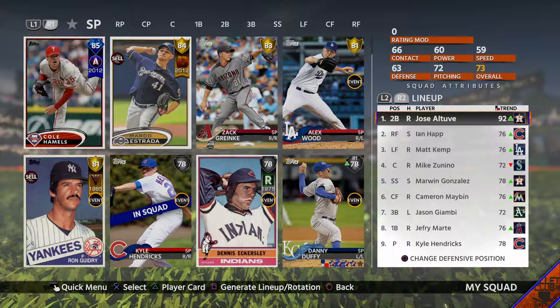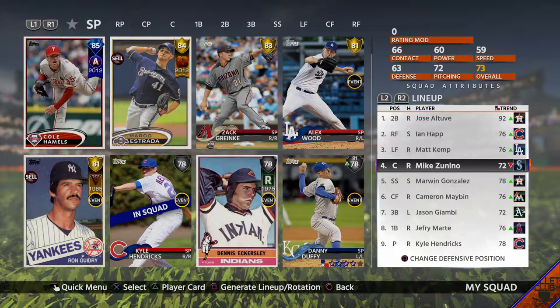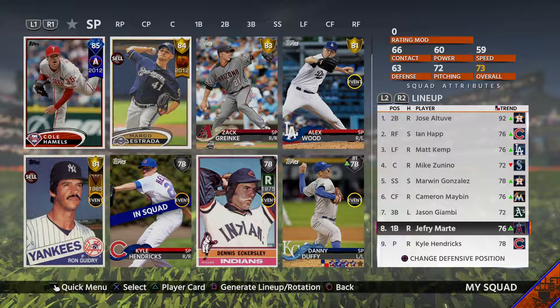Our lineup — we're going to go with the 91 overall Jose Altuve, and I'm still beaming that I pulled him in the last video. We've got Ian Happ in the two-hole. I've been doing really good with him in events and he's got a lot of pop in this game. I'm going to have Matt Kemp batting 3rd, Mike Zunino 4th, Marwin Gonzalez 5th, Cameron Mabin 6th, flashback rookie Giambi 7th, and Jeffrey Marte at first base — some guy I've never heard of, but he actually has decent stuff.